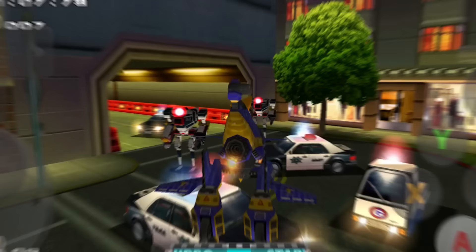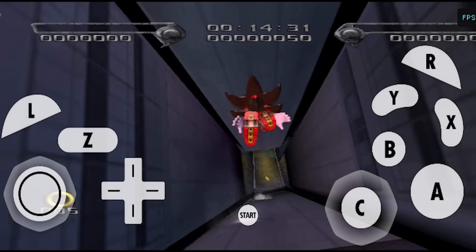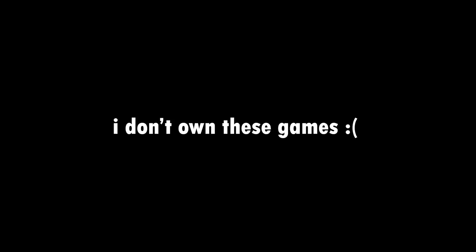All the footage you're seeing behind me is running on a Snapdragon 695, which is kind of like a mid-range phone. So chances are that if you're on an Android device, you are running with something comparable or even better. A running theme within this video is the Dolphin emulator, as most of the Sonic games from the 2000s can be run on either a GameCube or a Wii. So with this emulator, Shadow the Hedgehog, Sonic Heroes, and both the Riders games are all available here too.